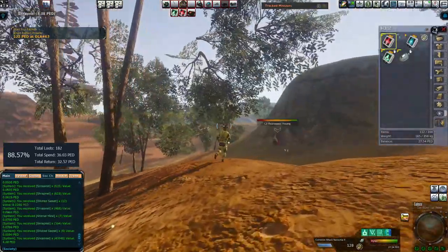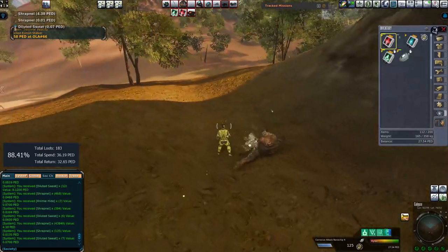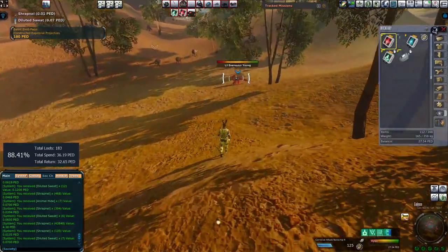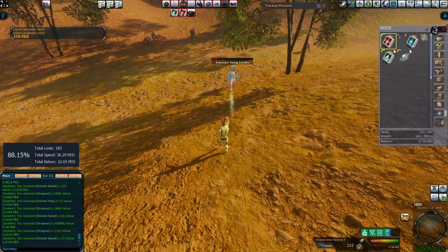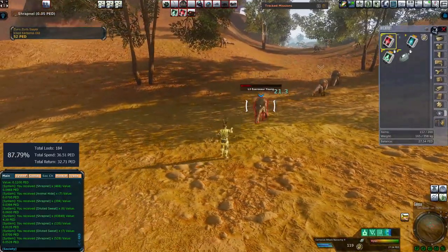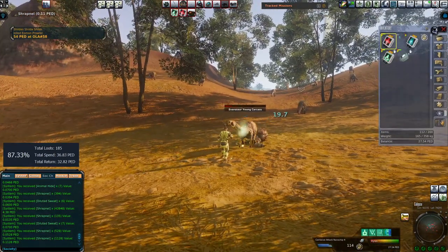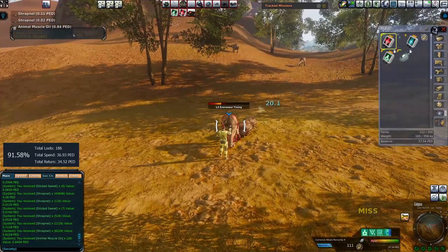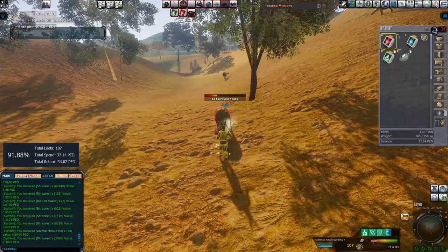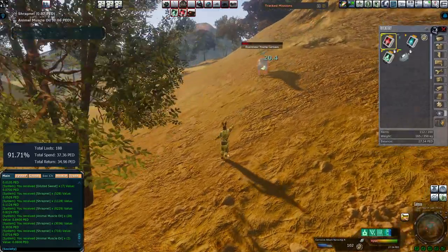A 4.38 PED loot — very nice. It's brought us up to 88.4%. See, that's what I'm talking about. Because loots can be so volatile, that one loot there was enough to put us at a decent thwack, which is always nice. And that was also a decent one — we're up to 92%! Small mobs can be fantastic in the long run. Absolutely fantastic.